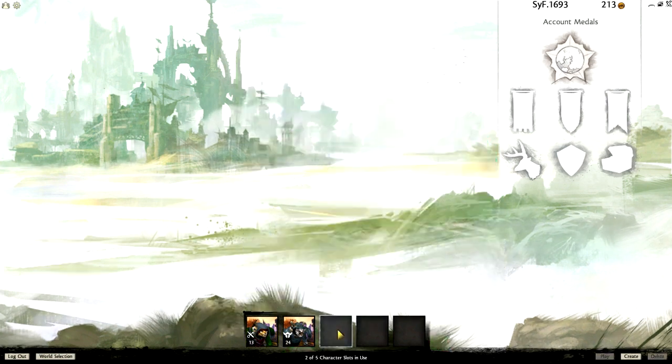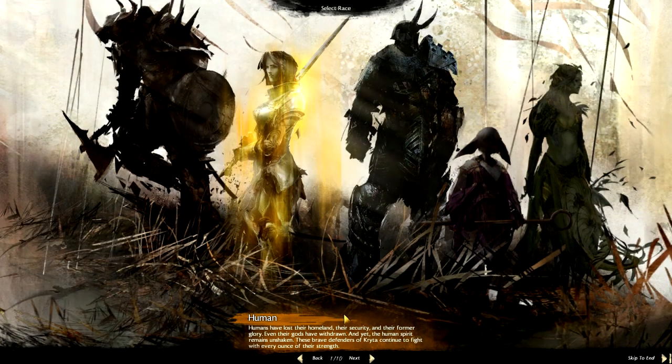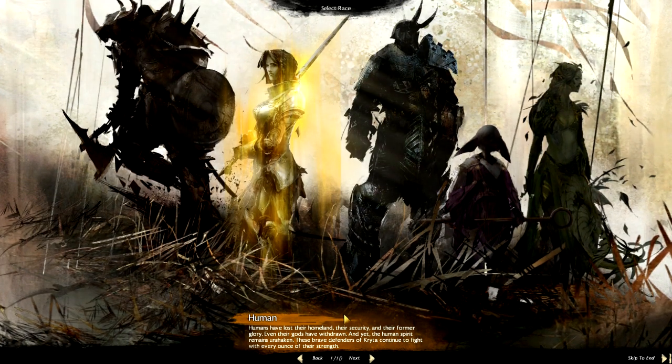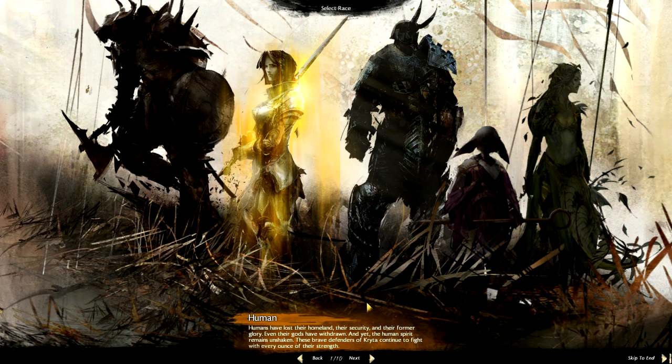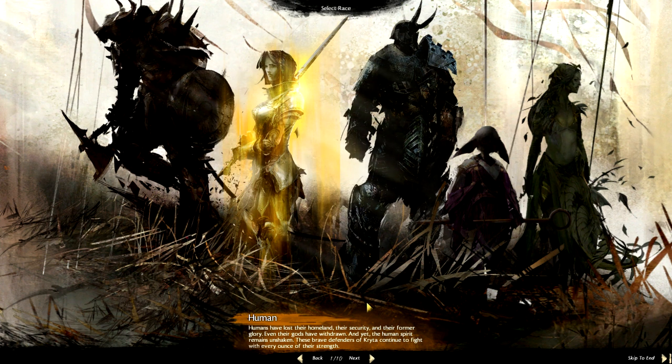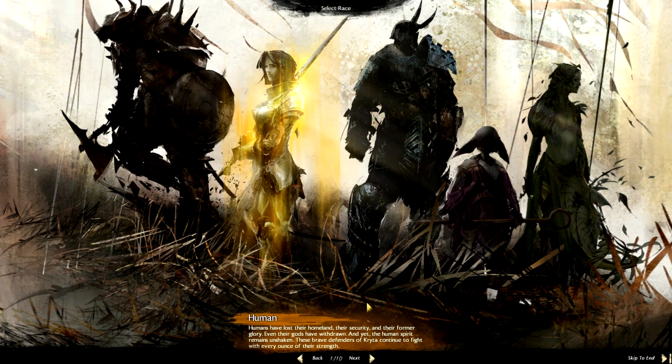So an empty character slot — loading screen loads up. You have five races to choose from. Races really don't change your gameplay a lot. What they do is give you a little bit of customization in terms of racials, and they do have some separate armor, but there's no advantage to choosing one race over another.